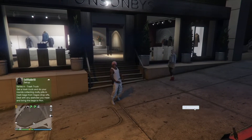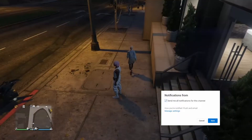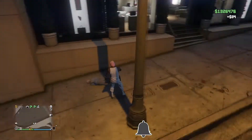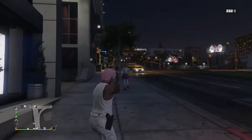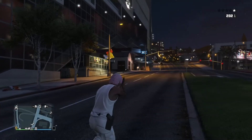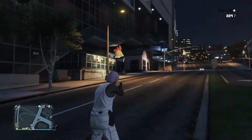In today's video I'm going to be showing you guys how to get another mounted outfit from the outfit transfer glitch. Remember that you do lose all your outfits except for only one, so before you start the glitch you want to equip the outfit that you don't want to lose. Also you want to go to ammunition and buy either a rebreather or earpiece if you don't already have one.